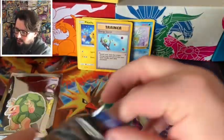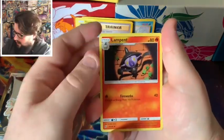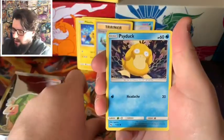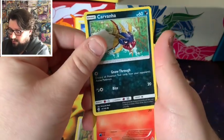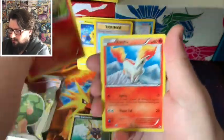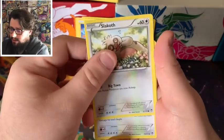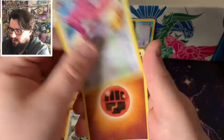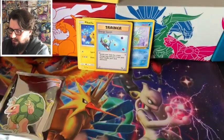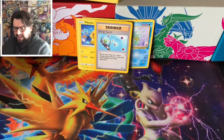We've got two left. In this one we've got Lampent, Snubbull from Hidden Fates, Chansey from Hidden Fates, Carvanha from Sun and Moon Base, Litleo, Ponyta, Braviary, Slack Off, Lounging Around, Lickitung, and an Energy Card. Yeah, Lickitung's a weird one.